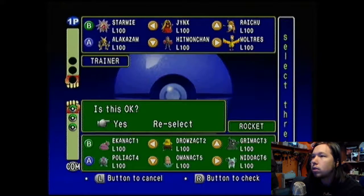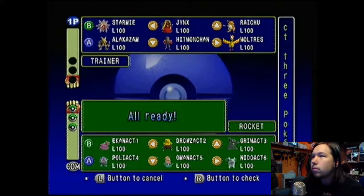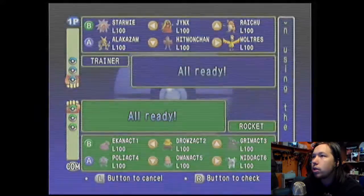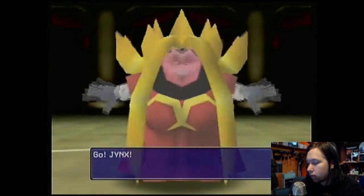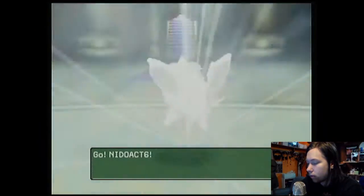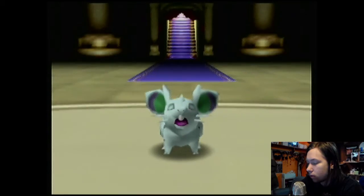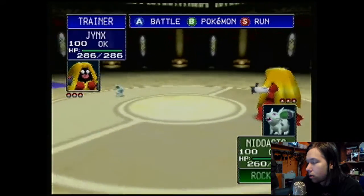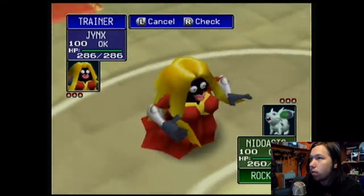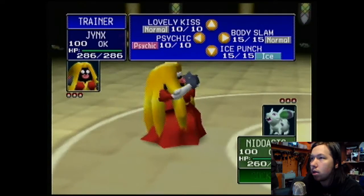Look at this rocket scrub — Poison and some Water. Alright. Let's go Jinx, Raichu, Hitmonchan. Begin round two! Let's see here, what do we want to do? Let's hit him with a Psychic for starters.